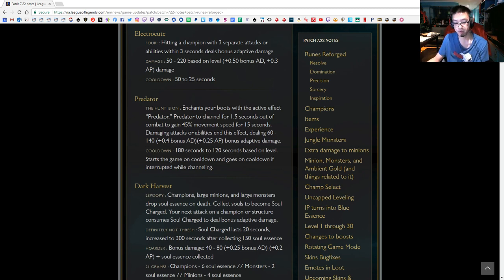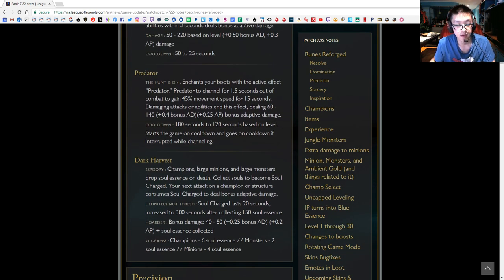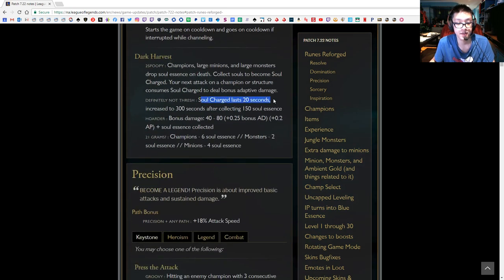Predator is sometimes considered good for late game picks, but you want to build for the early game. The problem with Predator: number one, you need boots already; two, it channels for 1.5 seconds out of combat to gain 45% move speed for 15 seconds; three, damaging attacks or abilities end the effect so you can't kite after the first auto. You also only deal the damage if you actually use it, which requires having boots. Its cooldown is roughly 2x your ult cooldown in the late game, making it inefficient. And it starts the game on cooldown — so Predator is basically zero value until your first base.